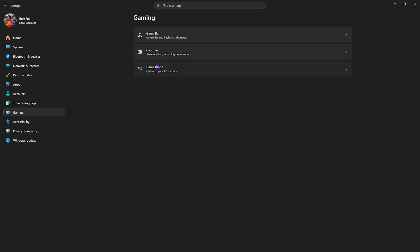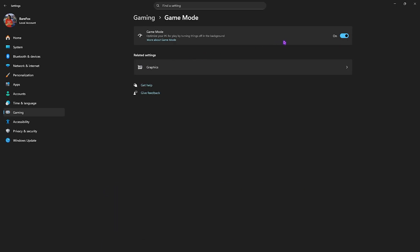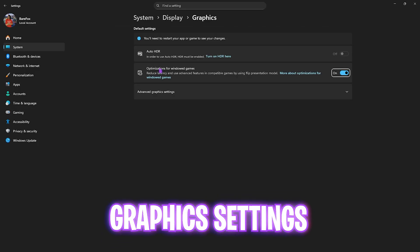Click on Gaming once again, head over to Game Mode, and enable it. It will optimize your PC by turning off applications running in the background, and this will also help fix black screen issues and game crashing issues.